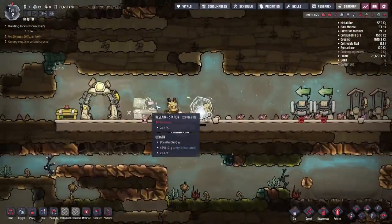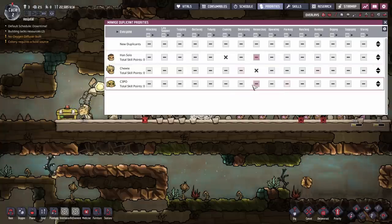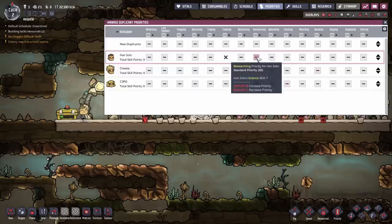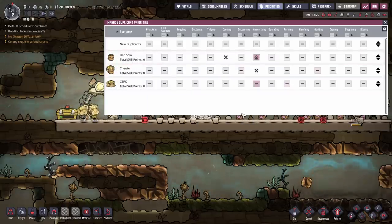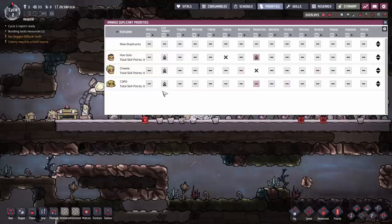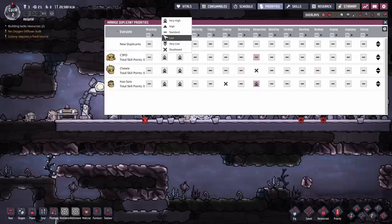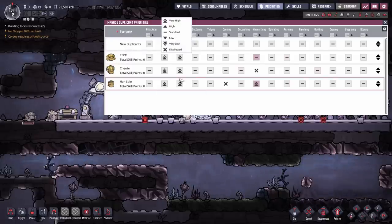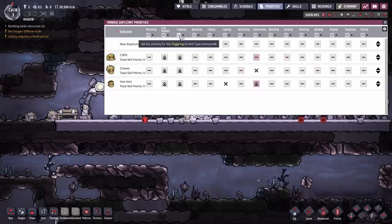At this point it's a good idea to start setting priorities based on job skills. In the Priorities tab, you can see the different abilities the duplicants have — the things that are a darker red are the things they have more skill in. Han Solo is our researcher, so I'm going to put him as a high priority for doing research tasks. It's a good idea to have life support set to high for everybody as well. You can even set the abilities up top so that duplicants will all have that as a very high setting as they arrive in the colony.